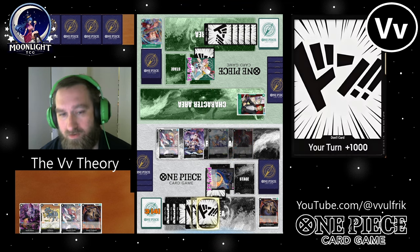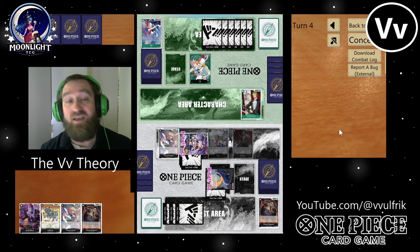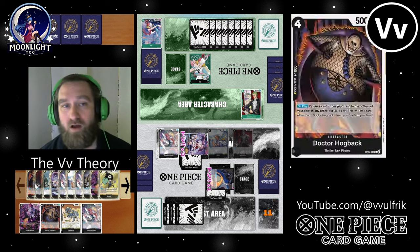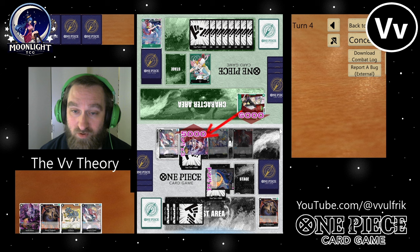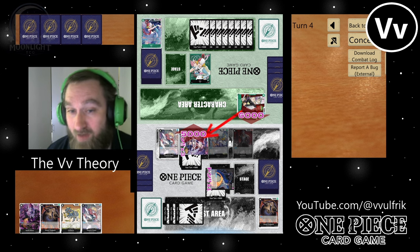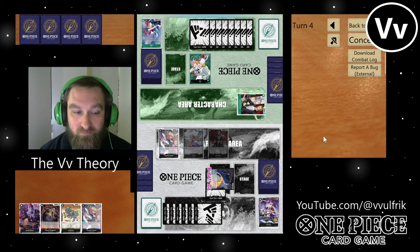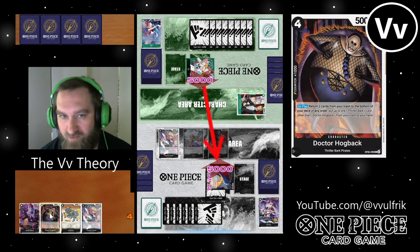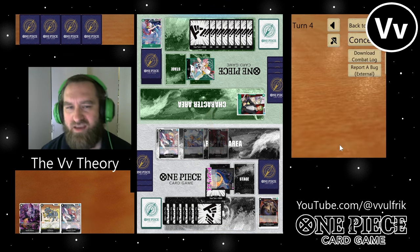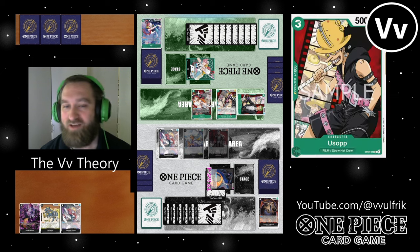Swing six into the four-cost Mihawk, then eight into the Zoro. In my mind I'm thinking surely he won't counter out of this. He gives me an Ezo 2k and a 1k in the three-cost blocker Uta. I was in disbelief when he did that — it made sense, but I chose not to protect the front. I easily could have with a 2k counter for one card, but I wanted him to start attacking my life a little bit, though I expected more than that.